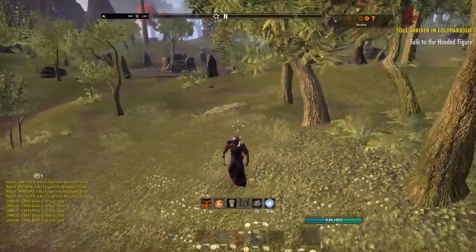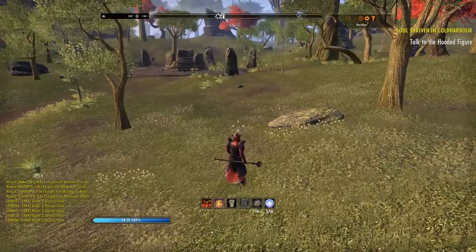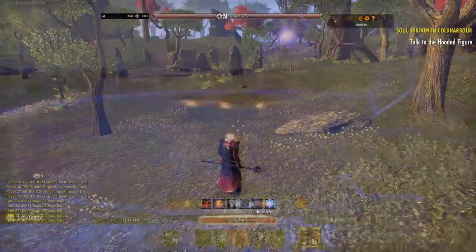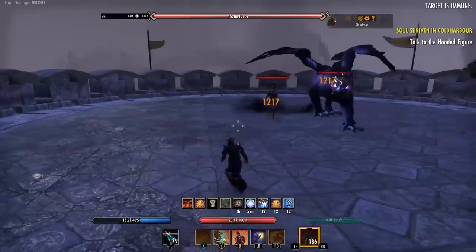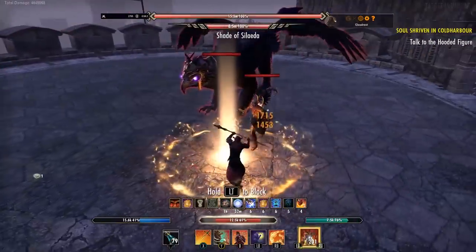Just remember it's not just circular AoEs that land — there are cone effects, there are cleaves, there's lots of different stuff. The main thing above all is to stay out of it unless it's bright orange and it's a mechanic where you have to hug up. This particular mechanic you cannot solo, so be very aware of it while it's happening. See that cone there? Avoid that obviously.